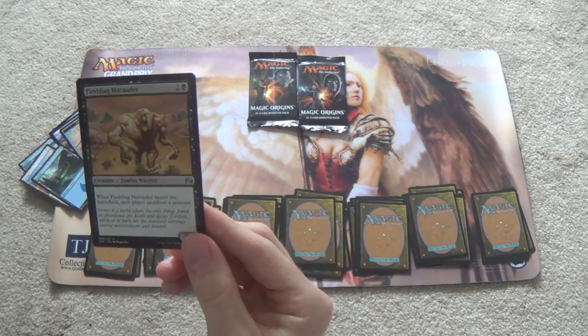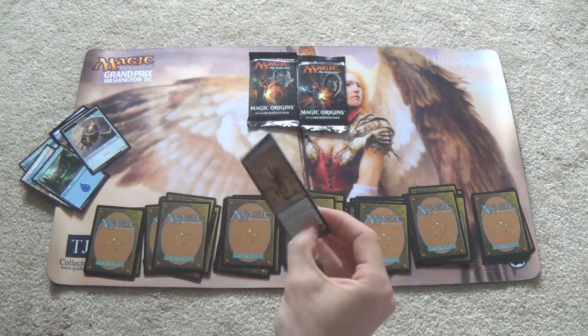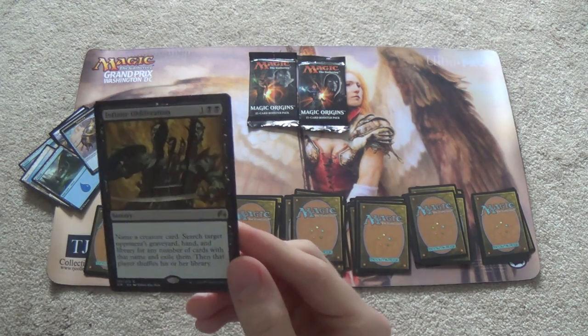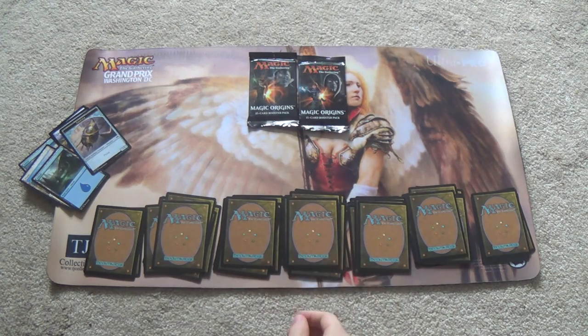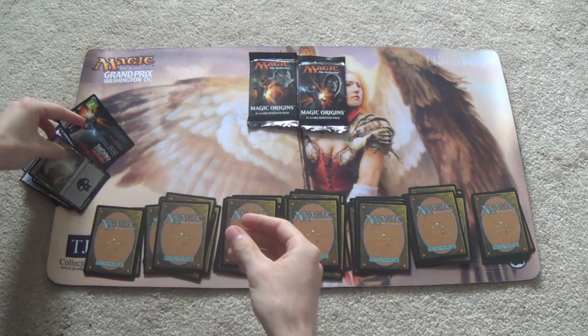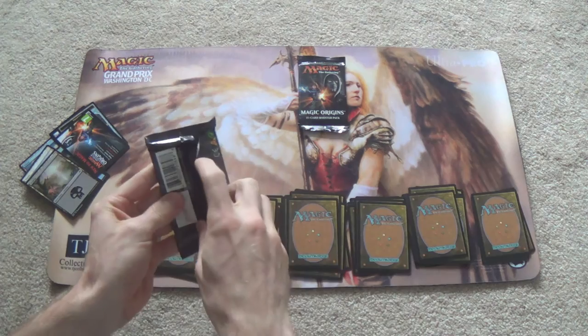Fleshbag Marauder — each player sacrifices a creature. I guess I have enough when-it-dies triggers in black that maybe that would be viable. Infinite Obliteration — oh my god, cards I can actually sell. I'll have it as a one-of in the sideboard for Rakdos Moonwalkers until I can sell it, just because it can name certain combo cards I'm worried about. Swamp — market card, you know the job. I think we'll save the Jace pack for last, on that hope that we get one.